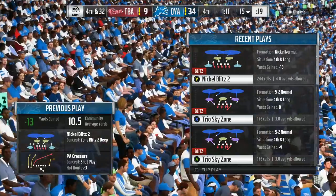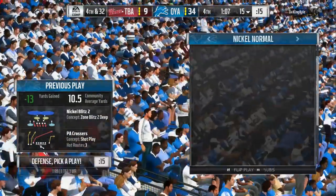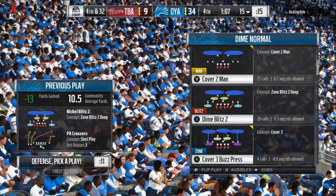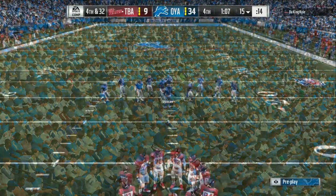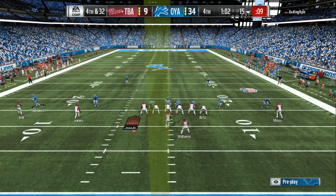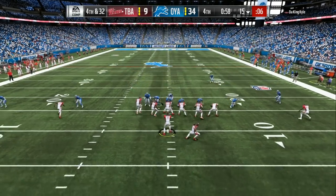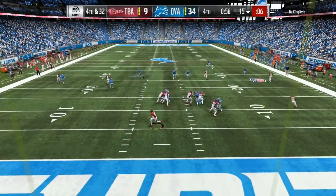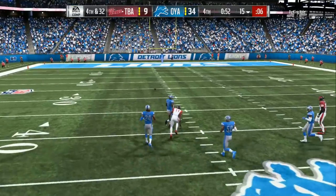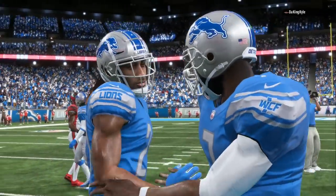On the defensive side, send the pressure — send five, send six. You have to make them make the correct read. There's a good chance that if you send blitzes 80% of the time, one of your cornerbacks or linebackers will eventually make a play on the ball. As you can see, it's fourth and more than 30 and he's going for it — that's how this game is this year. So the key tip: send a lot of pressure on defense, and on the offensive side be conservative — don't always go for anything over 10-15 yards.